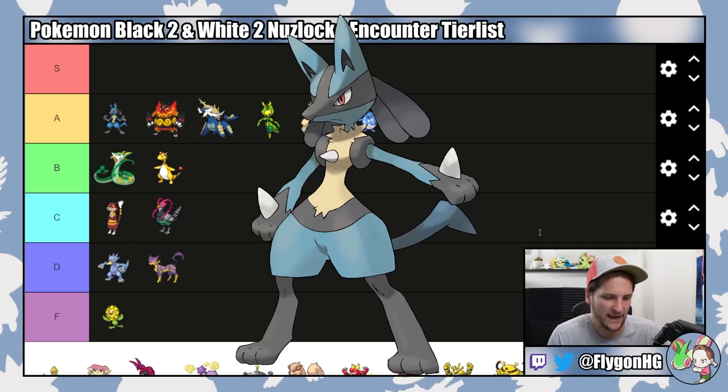Another guaranteed encounter is Swanna — the only Pokemon you can get on Driftveil Drawbridge. Sadly, it's not a good Pokemon. It's too frail and not strong enough to do much. It's pretty solid for Clay, especially on Challenge Mode where you can evolve it into Swanna and you're not stuck with Ducklett. But it can't learn Blizzard so you can't use it for Drayden. This is C tier — high C tier because Surfspam is Surfspam.